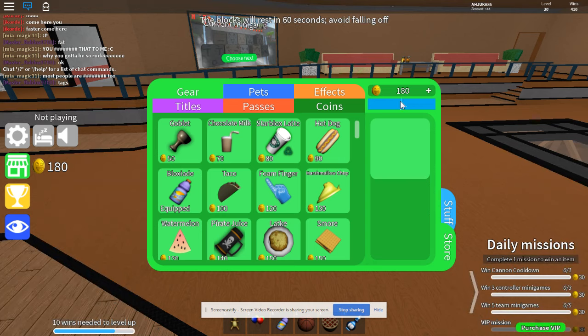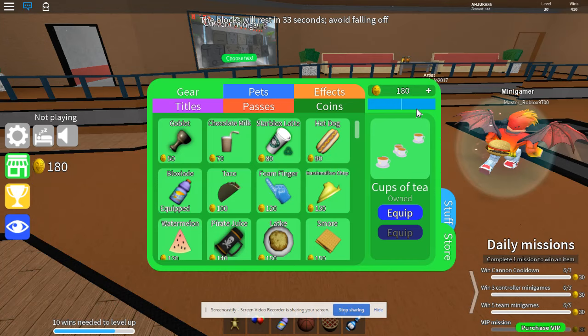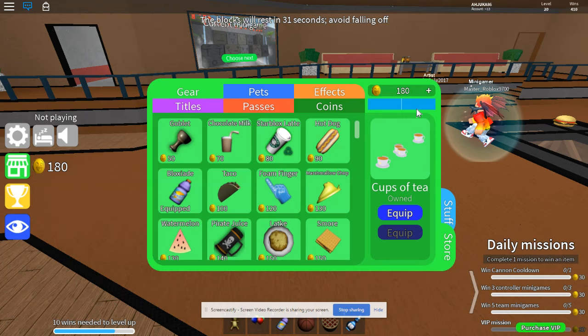Okay, ready for the codes everyone. The first code is 'So Song' — effect redeemed, cups of tea. That's the first code. The second code is 'Slurp.' That one is expired. How's that code expired? Family, one more — I don't know if this code is expired, but this code is from the Easter update.